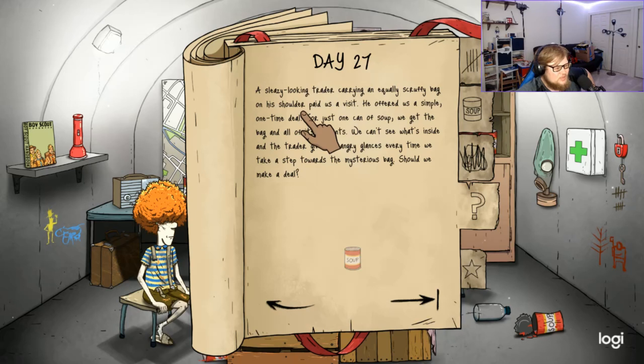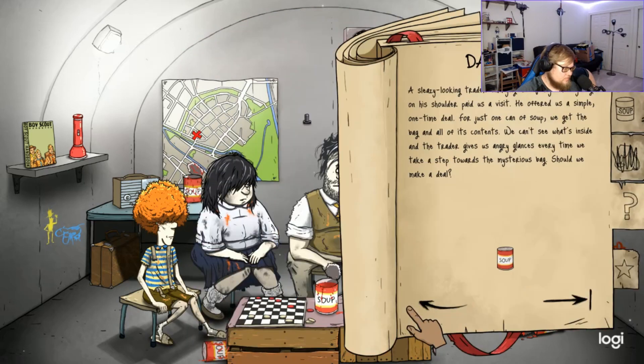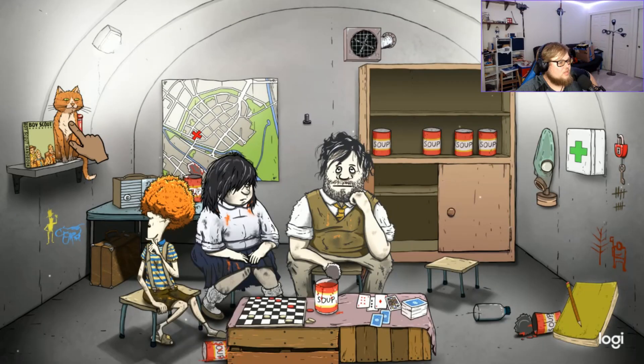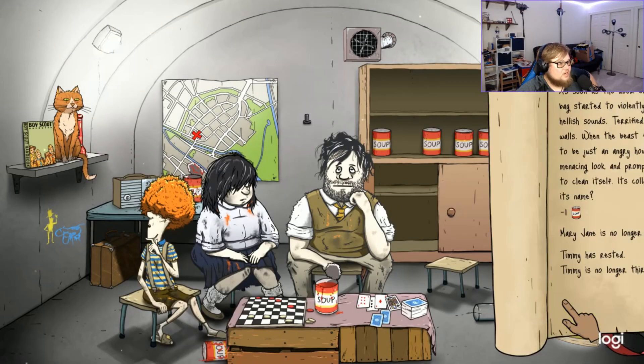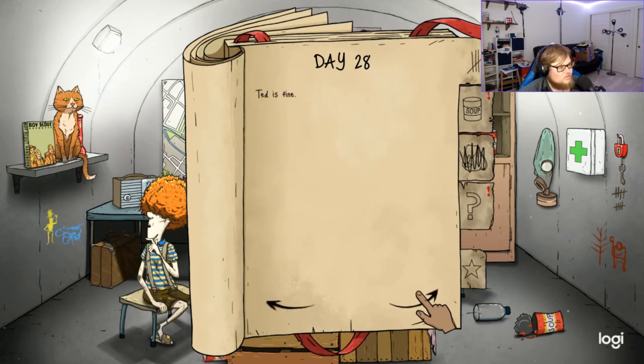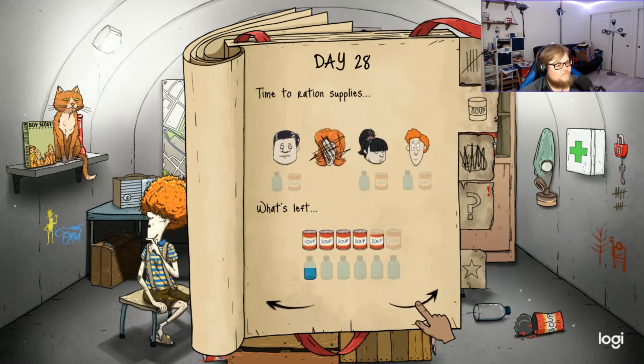A sleazy-looking trader carrying an equally scurvy bag came to visit. For just one can of soup we could get the bag and all its contents — yes please, hopefully it's water. It was a cat! As soon as the door closed behind the trader the bag started to violently shake and screech. It turned out to be just an angry house cat. The collar says... Sharikov. Is that its name?